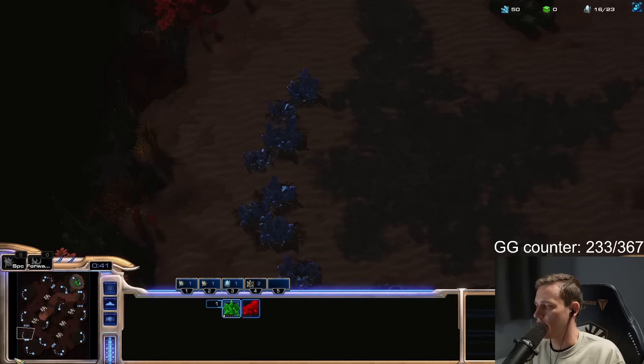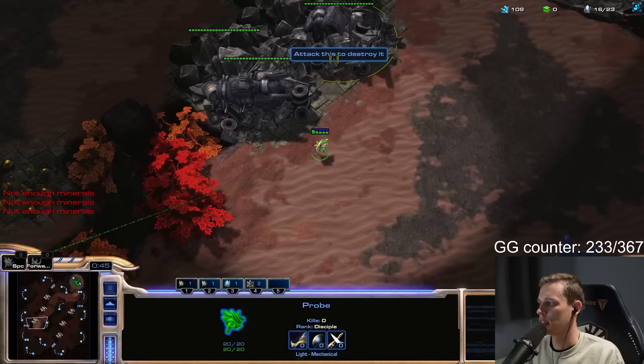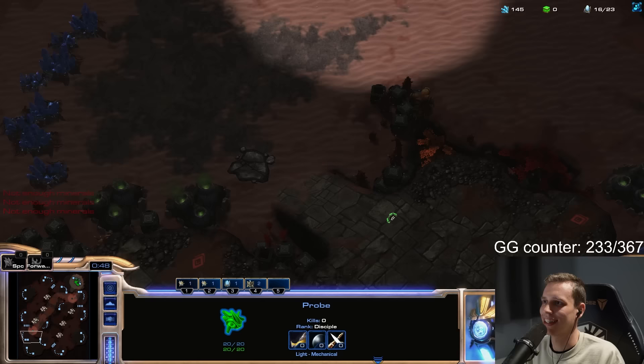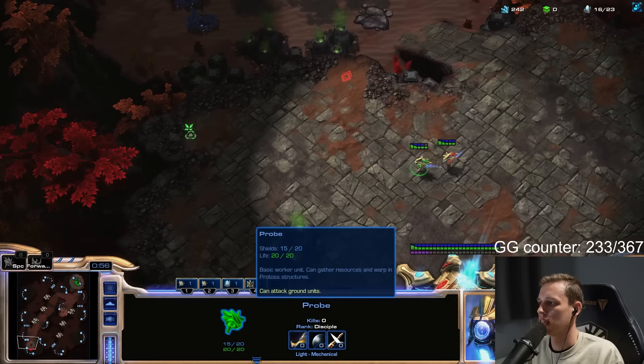What if I go low ground? Is there anything here? No, there's nothing on the low ground — it's straight into the main with no weird pathing around. I think he might have seen me. Does he have a wall? He does not — then we don't go there. Then we go behind the mineral line. There are plenty of three-pylon wall spots here, but they're all pretty bad.